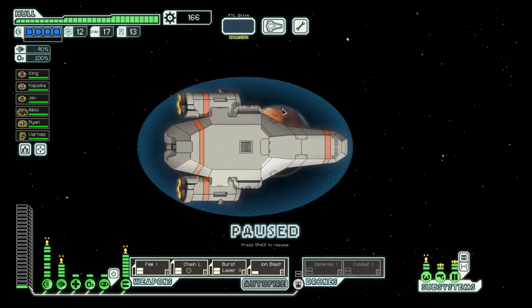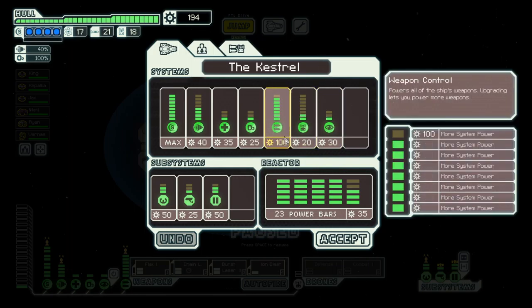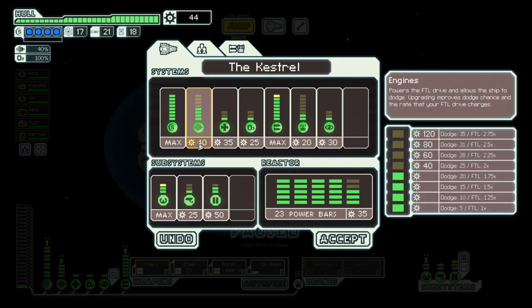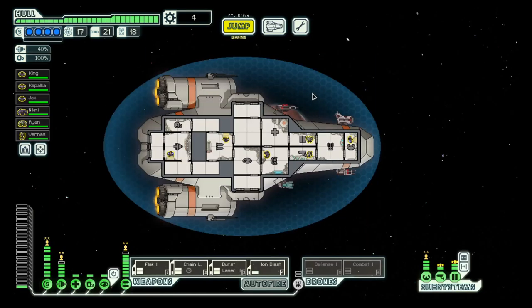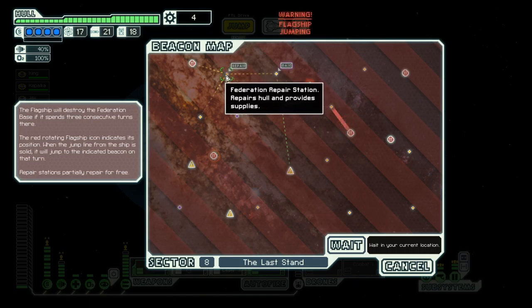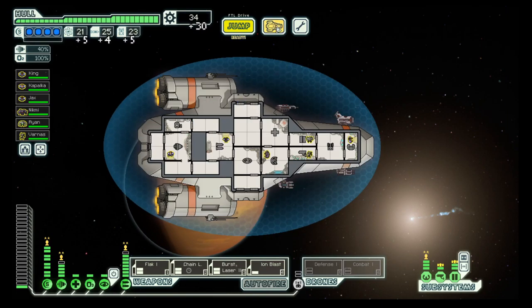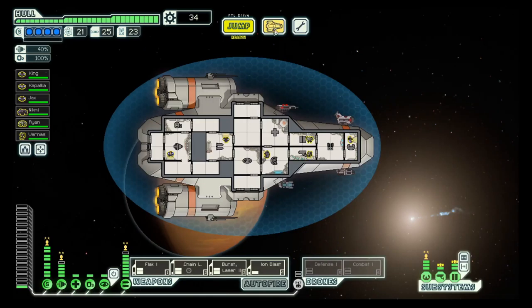Now we can have a look at what to upgrade - piloting for sure, weapons, and we could do engine. We'll go to the other repair station and collect more scrap, but that's just not enough for the energy upgrade, and then on to the base.